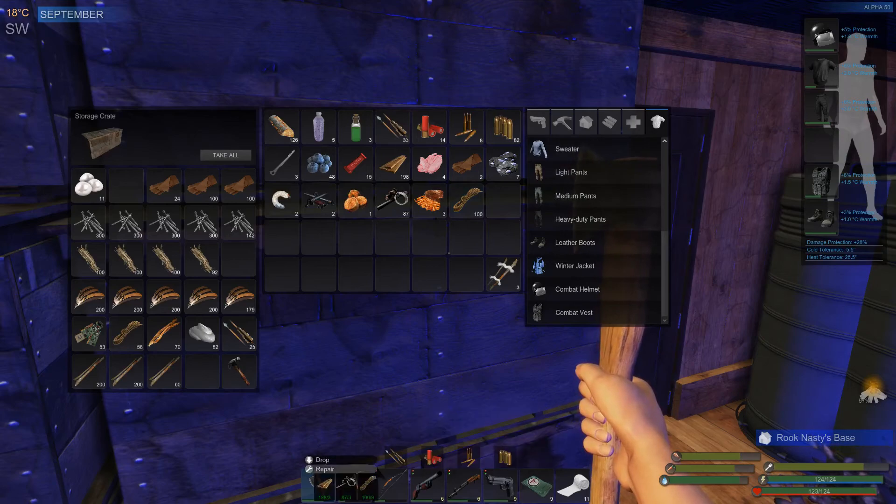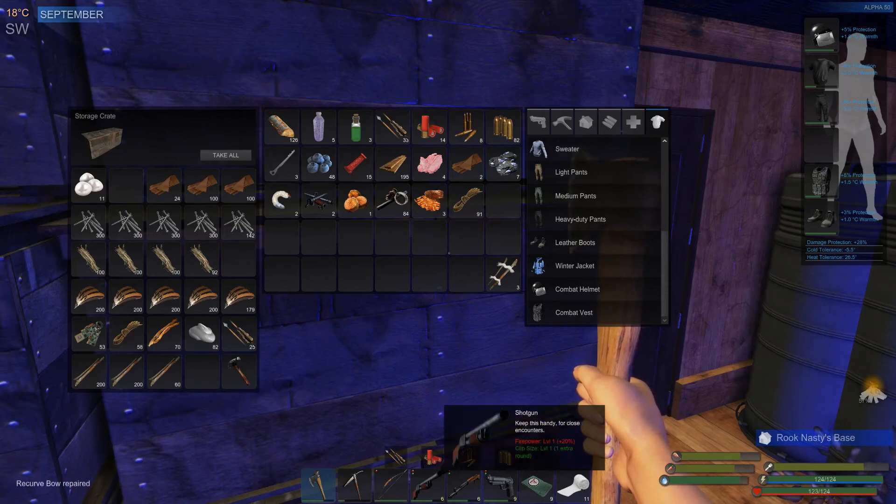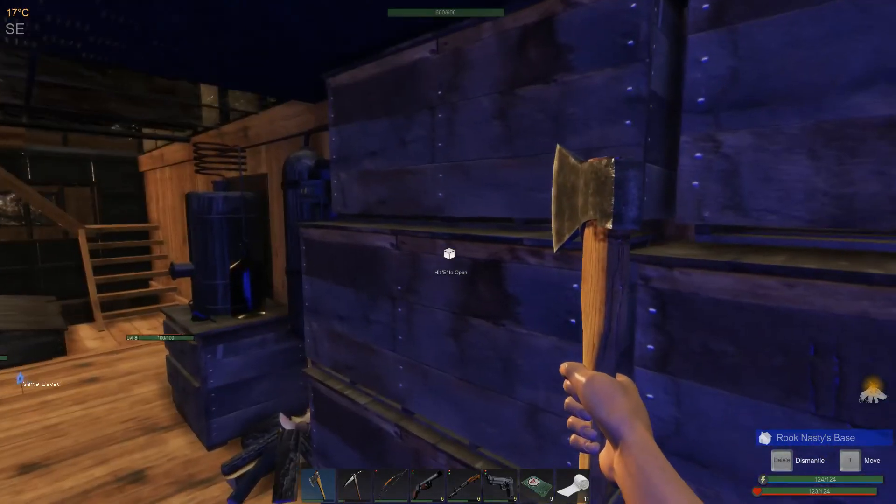Here's the deal - if I look at this, it says repair insufficient items for repair. What does it require to repair? For instance, the bow requires planks, scrap, and cordage. So let's grab some planks, scrap, and cordage. I'm going to go ahead and repair this guy.